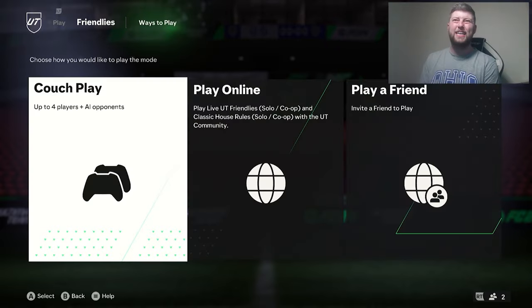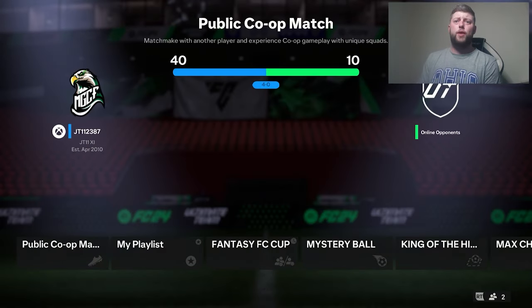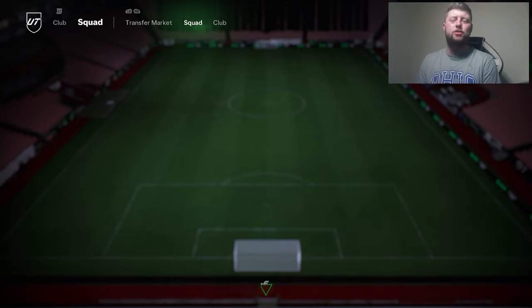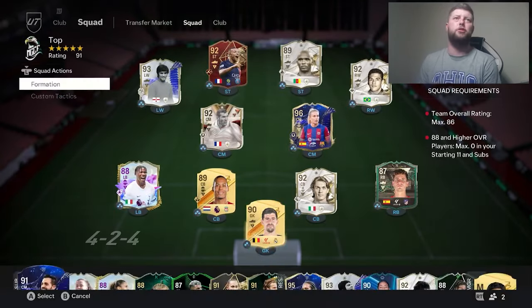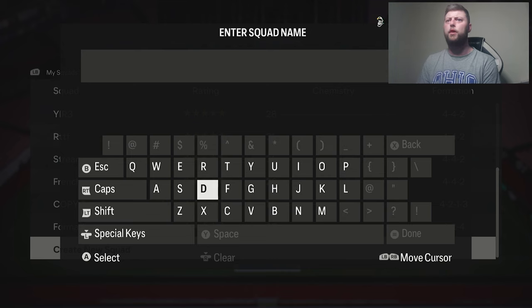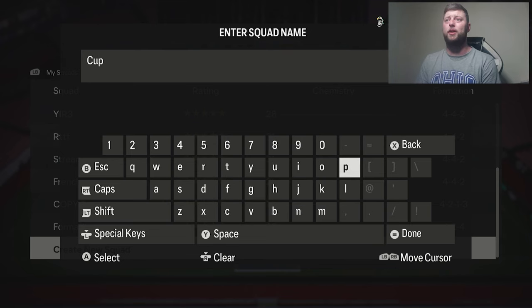It is in Friendlies — let's have a look and see how many matches we actually get. It's unlimited! Okay, finally something different. We've got team overall of 86, 88 and higher overalls: zero. So we can have as many loans as possible, but 88 and higher is not allowed — so you can basically only have 87 and below. I see what they're doing — that's decent because what they're stopping you from doing is bronze benching.